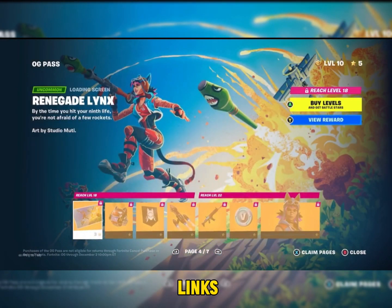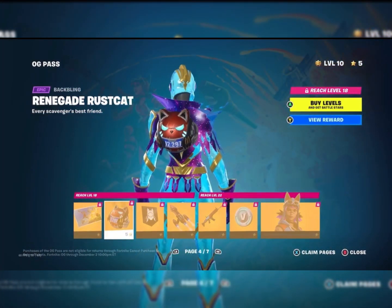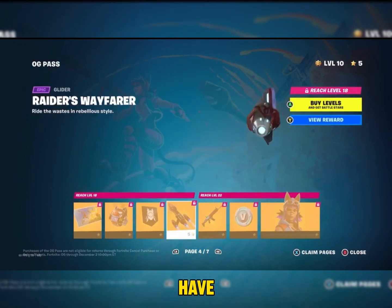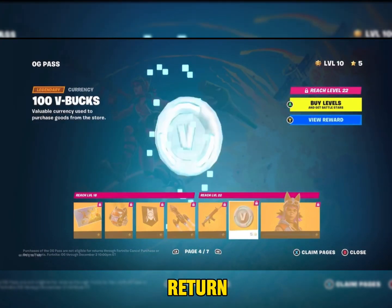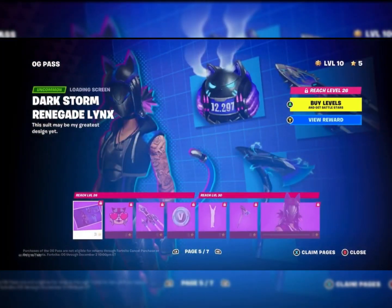Next we have the Renegade Lynx skin — that's another recreation loading screen. We have the Renegade Rust Cat, the banner icon, Raiders, Wayfarer, Wayfarer Return, a hundred V-Bucks, and Renegade Lynx.